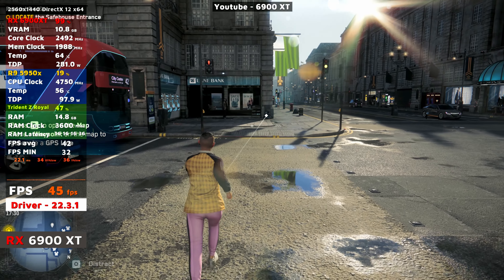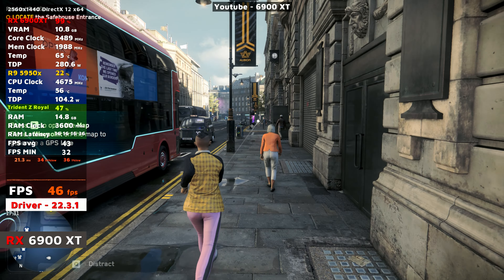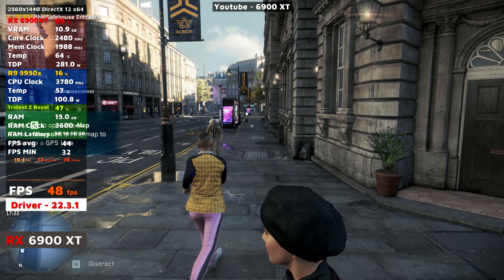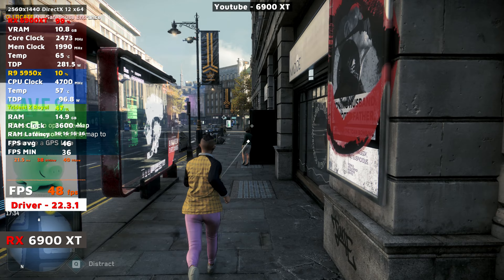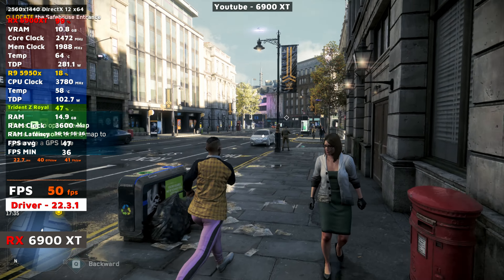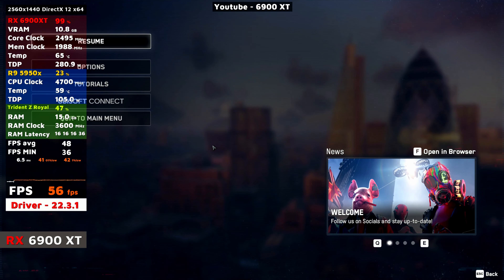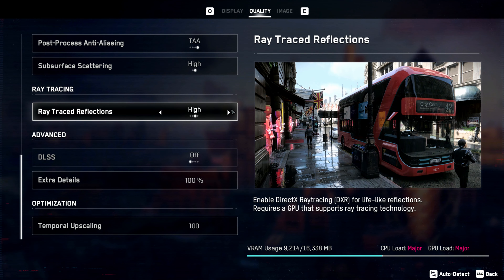It's definitely an option if you've got a ray tracing capable graphics card like this one — albeit not a very good ray tracing card. I'm not ashamed to say I didn't buy this graphics card for ray tracing; if I had ray tracing in mind I would have chosen Nvidia, 100%. The performance is 40 to 50 fps, which is very playable for me — it feels smooth and the frame times are good. Let's up the notch to high and see what impact it has.